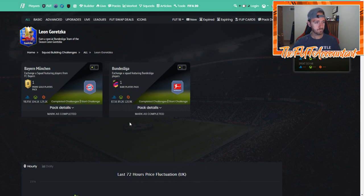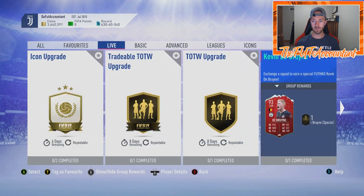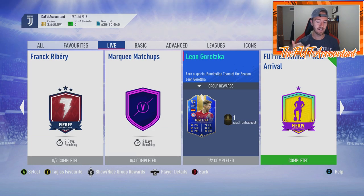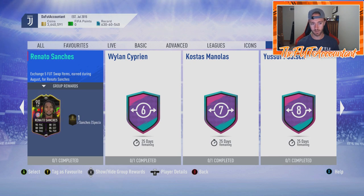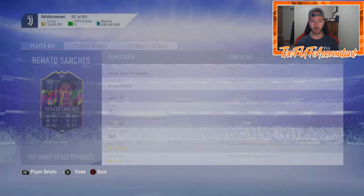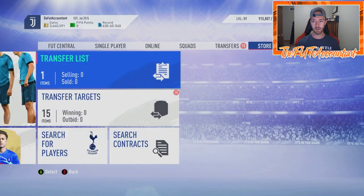The Leon Geretskra card dropped today — if you didn't do it the first time, this is an absolutely fantastic card. You get some pretty decent packs back, and it costs around 200,000 coins, but he is well worth it. Especially with the Ribery SBC out, the Geretskra card, the David Alaba footies card, and the Renato Sanchez beast card in Foot Swaps costing six or five tokens — a lot of people might be going for that card now with all the other options available.